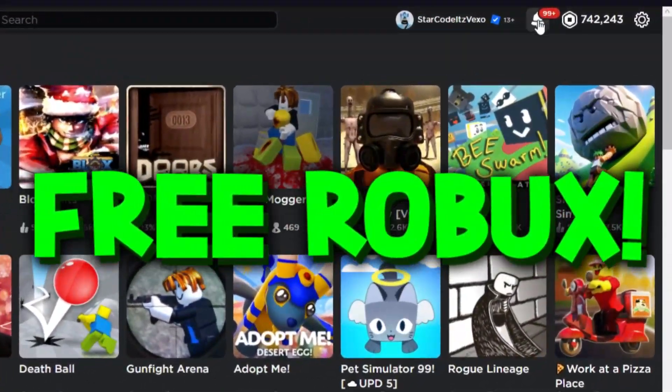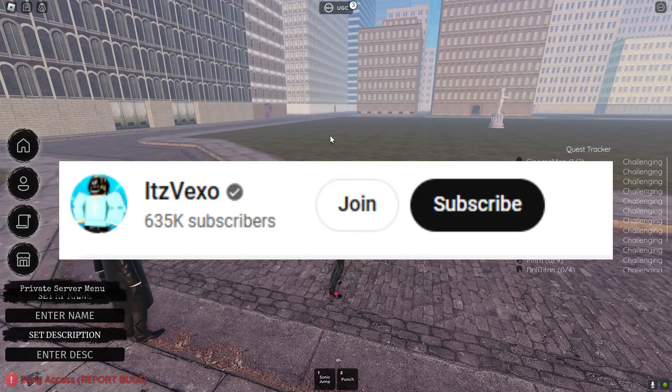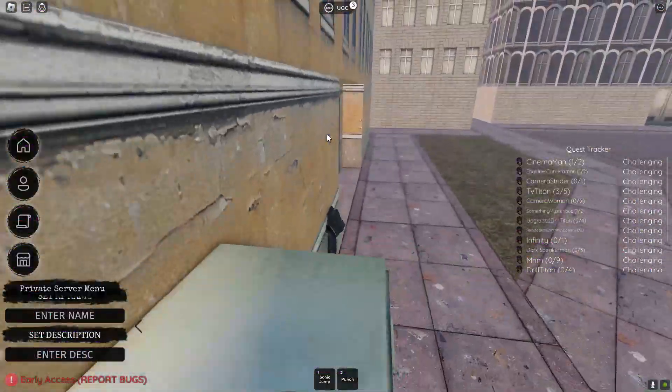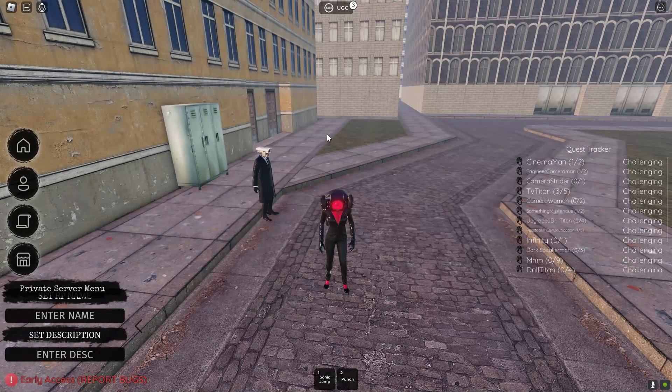Welcome everybody into the Skippyverse video. I will be showing you guys the real way on how you can actually go ahead and get yourself the upgraded Titan Drillman. There are three dig locations, and I will be showing you guys all three dig locations in today's video.